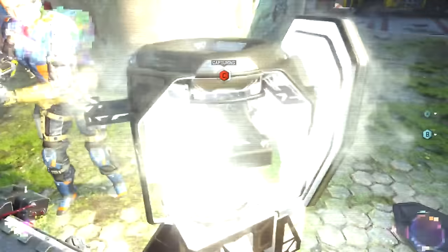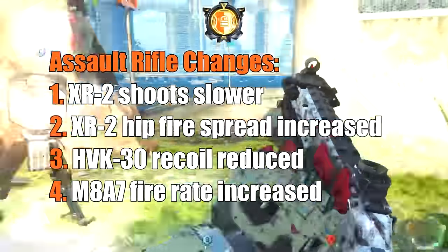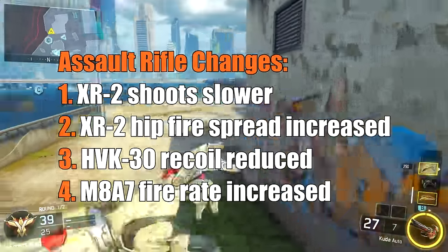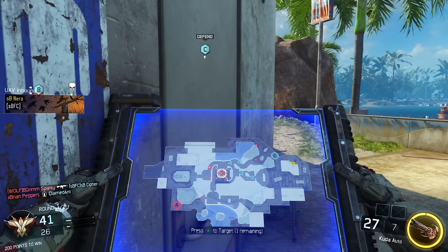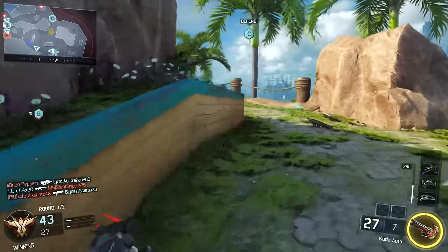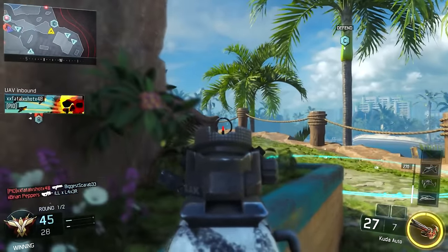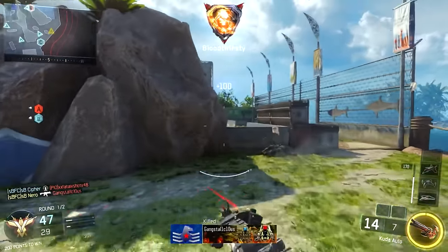Let's start off with assault rifles and all the changes that have actually happened. The XR-2 has gotten a nerf to its fire rate and they increased its hip fire spread to make it in line with other assault rifles. The HVK-30 has gotten reduced recoil, making it a little bit easier to manage — which was definitely a problem given its crazy high fire rate. And the M8A7 has actually gotten a buff to its fire rate, so it now shoots a little bit faster.